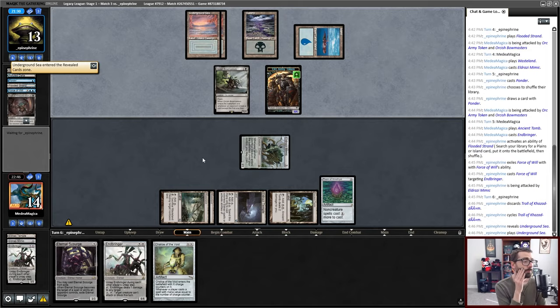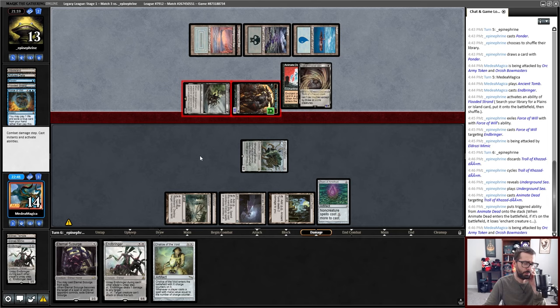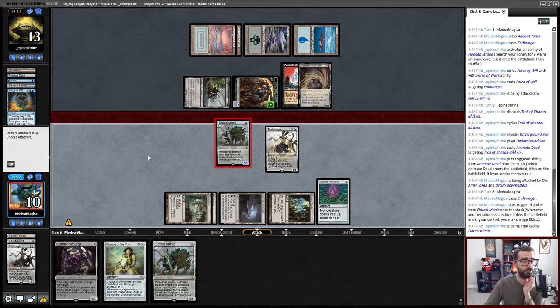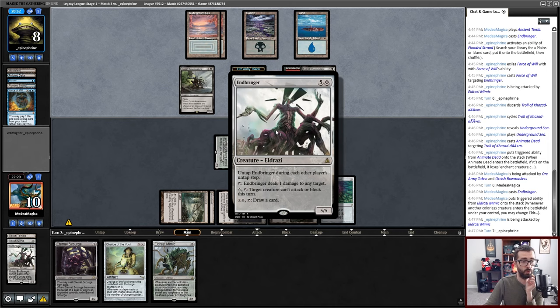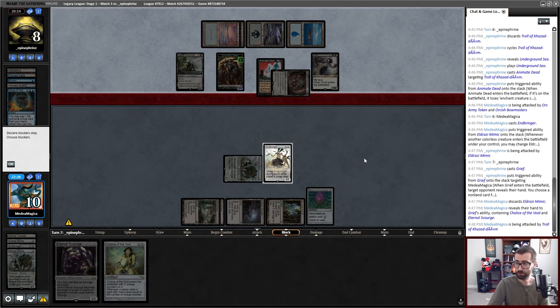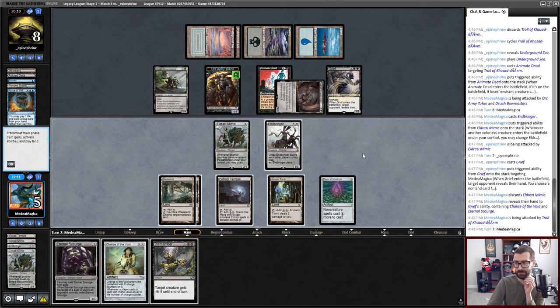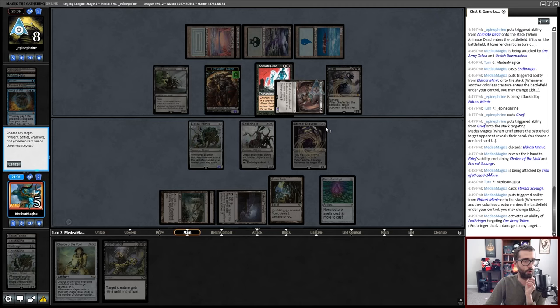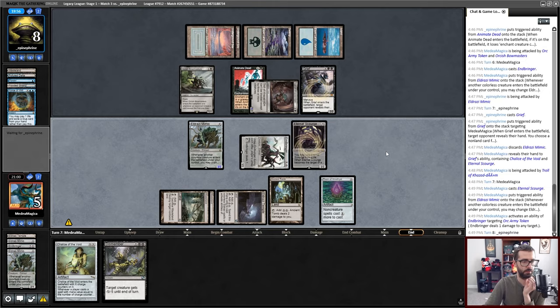That brings me to 12 which is effectively 10. This is resolving. Eldrazi Mimic is big. Go to punchies — punchies at 8. I can lock down the troll for one mana. That was something I deduced was pretty likely to be over there. I've lost my Mimic. That troll kills me the next time it hits me. Is playing Dismember better than just playing another creature? I don't think so. I think we're doing this. Can I grow the Mimic? I'm not attacking with it. I'm going to ping and take out the orc first, and then I can take out the Bowmasters on my opponent's turn, and I still have blocks available.